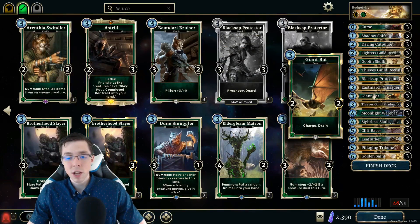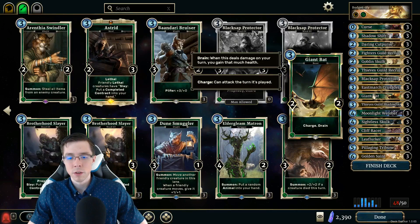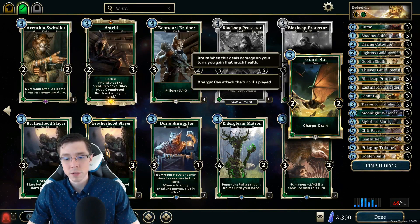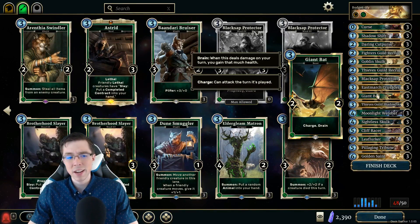East March is fine, Giant Bat is fine. Worth noting, you don't need to play Giant Bat if you're kind of questioning it. I think a lot of the reason he was playing it in the first place was for the Praetorian Commanders, because giving them plus two, plus two, and then drawing a three-cost, four-four charge drain is pretty insane. I will be keeping it in for this video — let's play with it and see if it can be good.